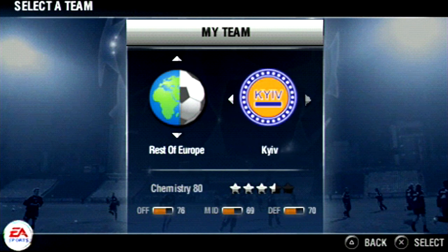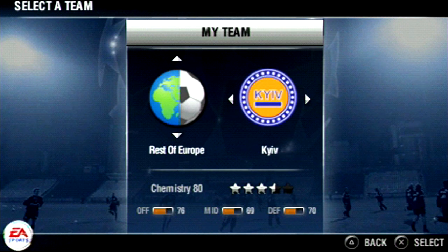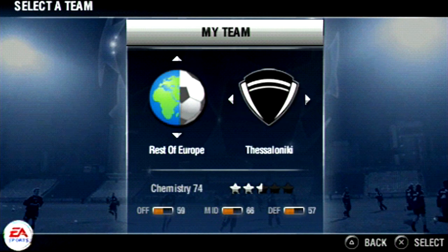You're probably wondering why Juventus is in the rest of Europe section. Well, they were actually relegated in 2006 for cheating and match fixing, along with quite a few Italian teams. So that's why they're there, but they're still in the game.